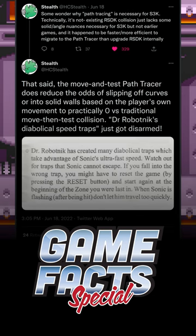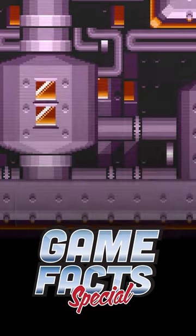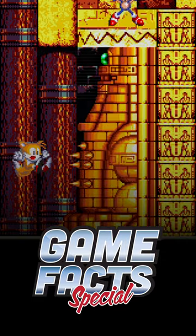Some of these glitches are not part of Sonic 3 & Knuckles for Sonic Origins, thanks to the Path Tracer created by Hetken. However, the remaster features new glitches that crash Sonic.